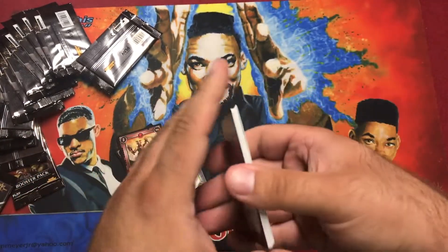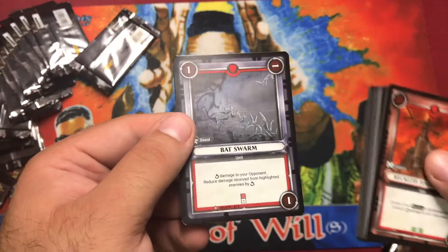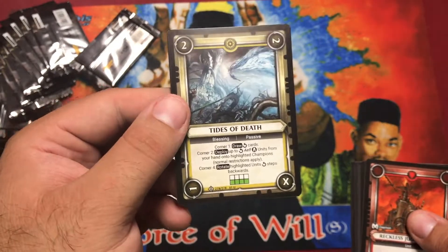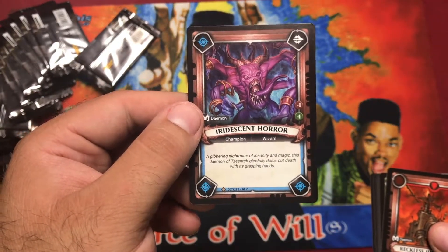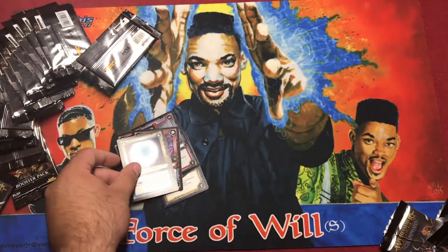I almost topped the first ever constructor tournament but I got dealt 18 damage in one turn — bad times. Pack two foil: Batsworm, that's never gonna scan. Tides of Death, really good uncommon blessing. Iridescent Horror — he's in the starter deck so he can go away — and our rare.